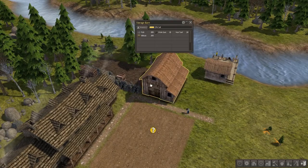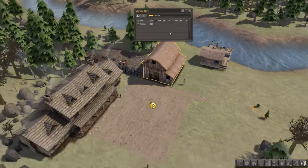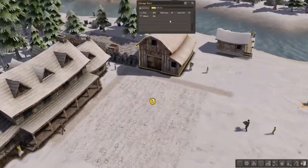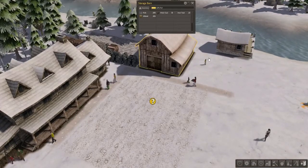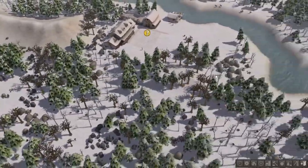Speaking of which, how are they on coats? When they run out of coats it causes the same problem. Okay, winter is here — it's kind of instantaneous in this game. We're good on iron tools as well. We still have some food. Things are looking pretty good right now.